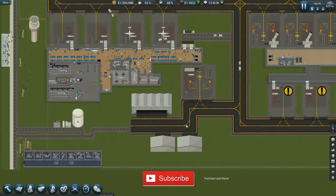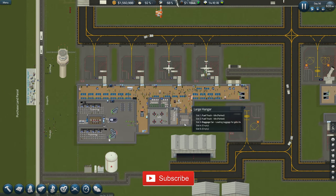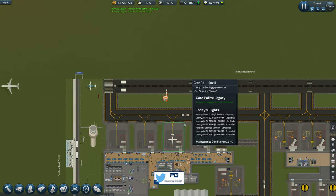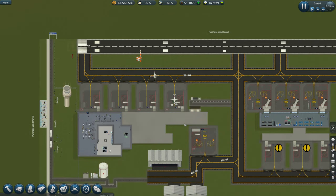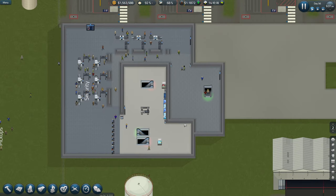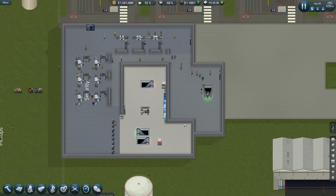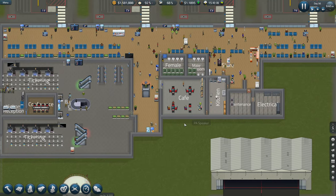Welcome back guys to Penfold Gaming for another episode of SimAirport. Planes are queuing to straight off there. Last episode we were mostly working on this security area over here and it seems to be working, kind of. It doesn't seem to be having much issues at the moment so I'm going to leave it as it is and see how it pans out.